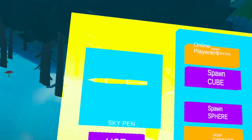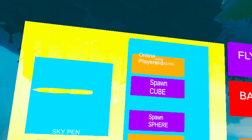To open your menu, press X on Oculus. You'll have an option set up for your skypen, including some objects you can spawn. You can also toggle fly if you need to.